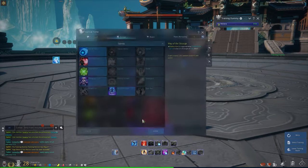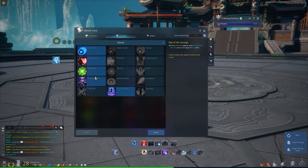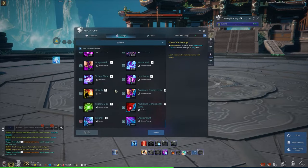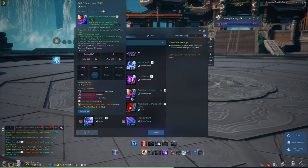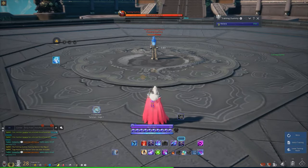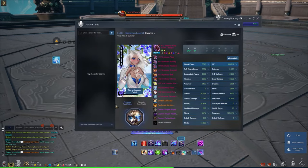Here are the talents you want to use: it's 1-1-1-1-1-1-2, and then you want to put your points in Dragon Helix and Awaken Dragon Helix. It might be better to do the full 10 on one versus the other, but I'm not going to worry about that right now. As for gear, this is the gear I have — take a quick look at that. I literally just have a TG macro.